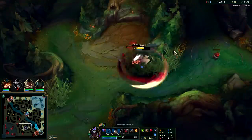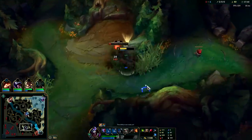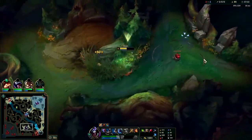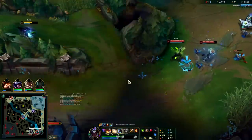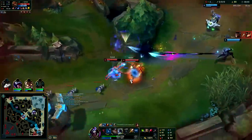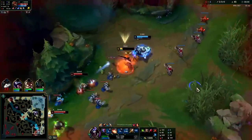I was trying to cancel the Q animation into the wall. She's still extremely healthy — I'm assuming she still has R and ignite as well. I doubt she's having to burn any summoners to kill this Talon. Going for Brand — he's low level, he doesn't have a dash to really escape.